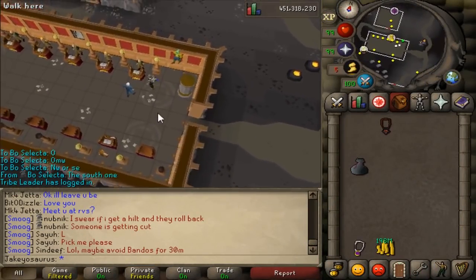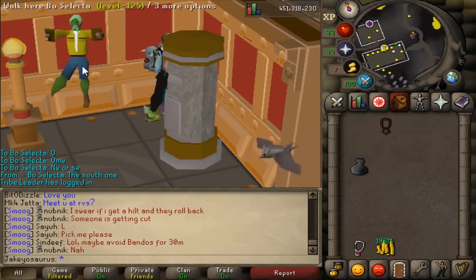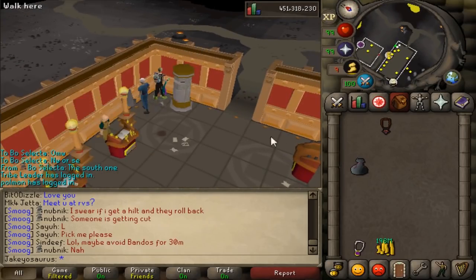So today there is a Revenant update, but first let me just show you that you used to be able to stand inside this wall. Mr. Boselector here is dancing inside the wall — you can't do that anymore, but he logged out there before the update. Good job Boselector, he is inside the wall.